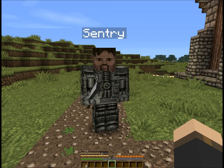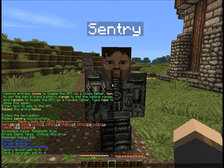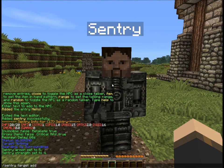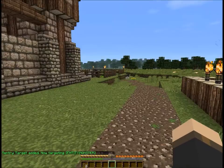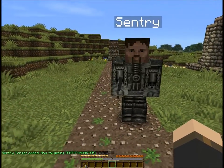Right now he has the ability to attack stuff, but he actually won't because he has no targets. You need to add a target to him by going sentry target add entity monster. That will now make him attack any kind of hostile mobs — there aren't any around right now, but we can demonstrate that later.